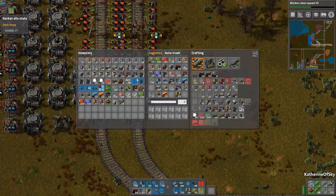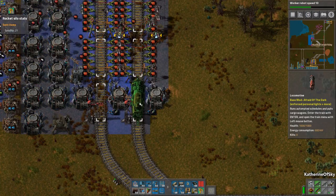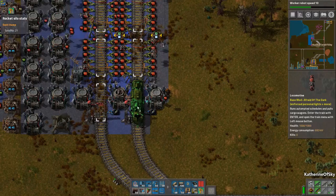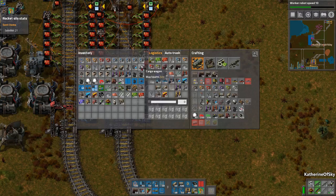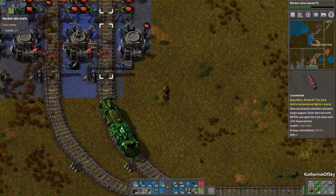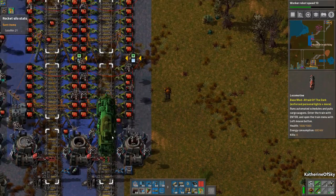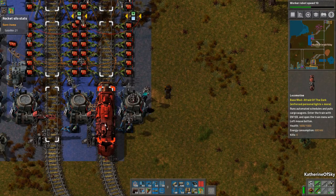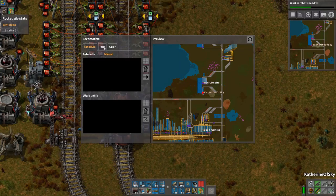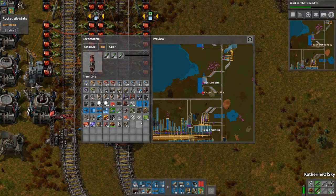I want to put a train down for this. Here's another cool thing - if your locomotive is facing the wrong direction it won't snap to the station points, but if you turn it the right direction it will. Very handy. Alright, this is being filled with lovely rocket fuel, so have that please.